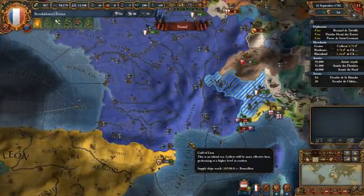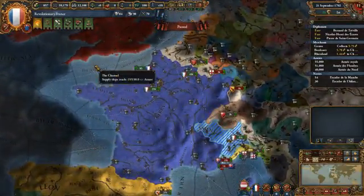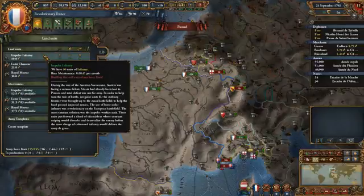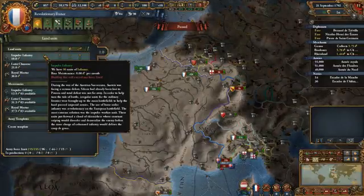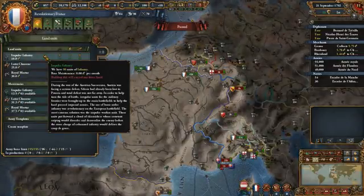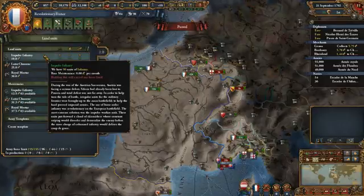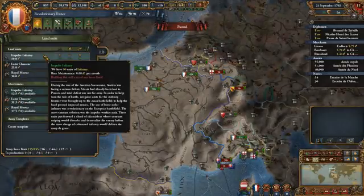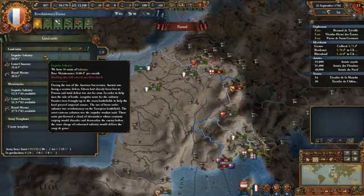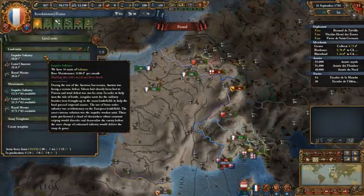What can you do with 15 times 2.8 ducats? That's 42 ducats a month for 15 level 8 forts. How much can you support with 42 ducats a month? If we had the force limit, our infantry currently costs only 0.08 ducats per month because of our national ideas and the revolution. So instead of spending that on fort maintenance, we could support 525 infantry regiments. Which would you rather have — 15 level 8 forts, or 525 infantry regiments?